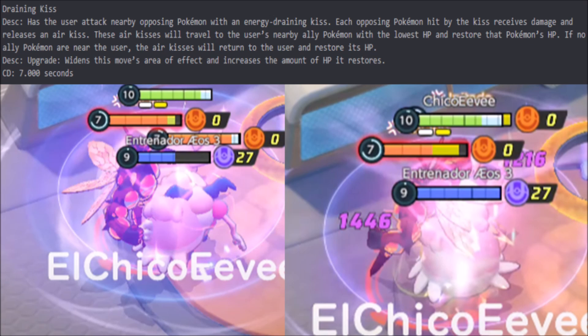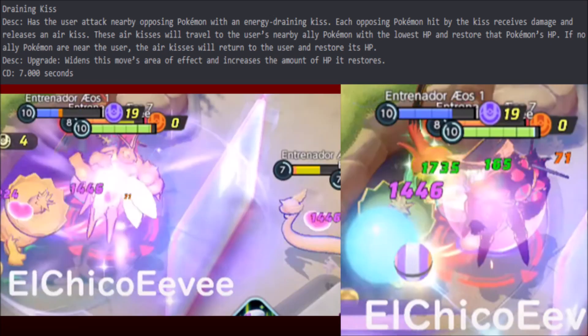This move works for each Pokemon hit. So if you hit Buzzswole and Mr. Mime, you give half of Chansey's health bar back. You get in there, try to get as many people on you, and just giga mega heal. That is ridiculous. Upgrade widens the area of effect and increases the amount of hit points restored.